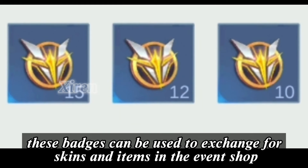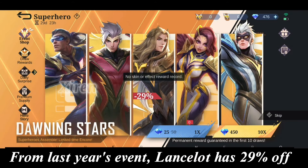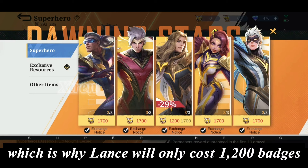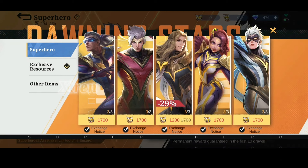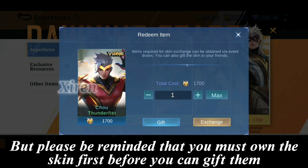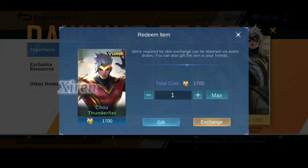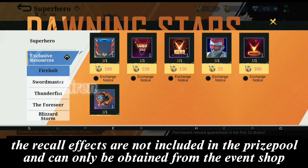These badges can be used to exchange for skins and items in the event shop, including the Dawning Stars skins. From last year's event, Lancelot has 29% off, mainly because he won the favorite superhero skin poll, which is why Lancelot will only cost 1,200 badges while the rest of the skins need 1,700 badges. These skins can also be gifted to your friends, but you must own the skin first before you can gift them. Moonton has set this restriction due to the presence of gifting with illegal diamonds, which caused property damage to players' accounts. The recall effects are not included in the prize pool and can only be obtained from the event shop.